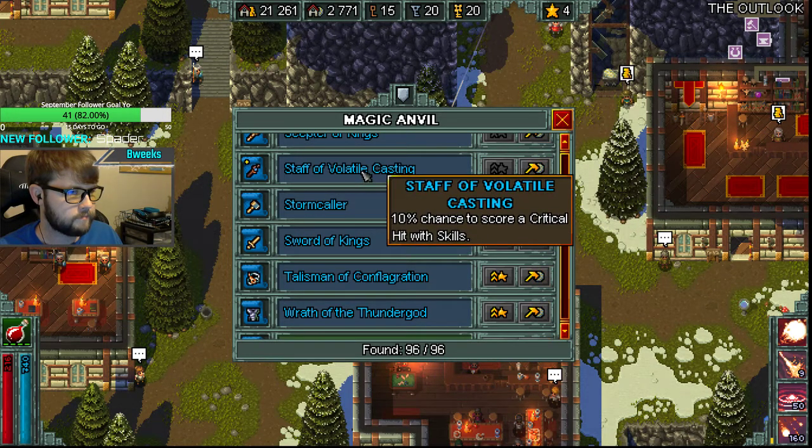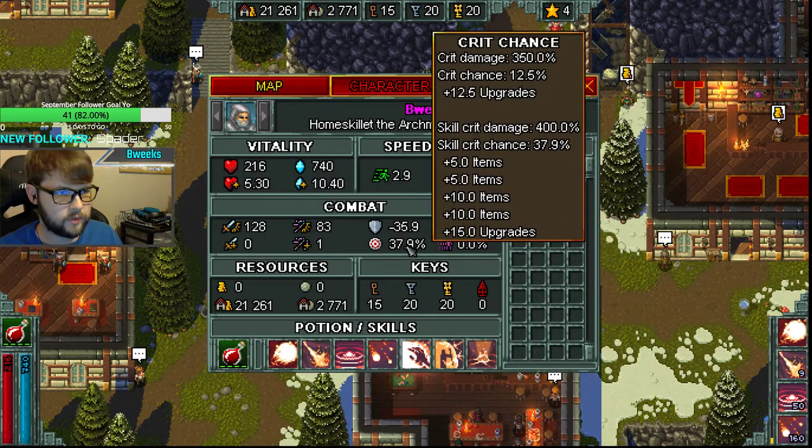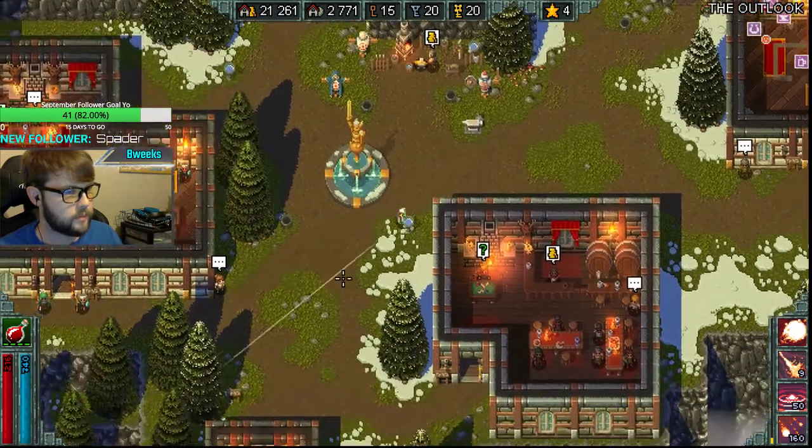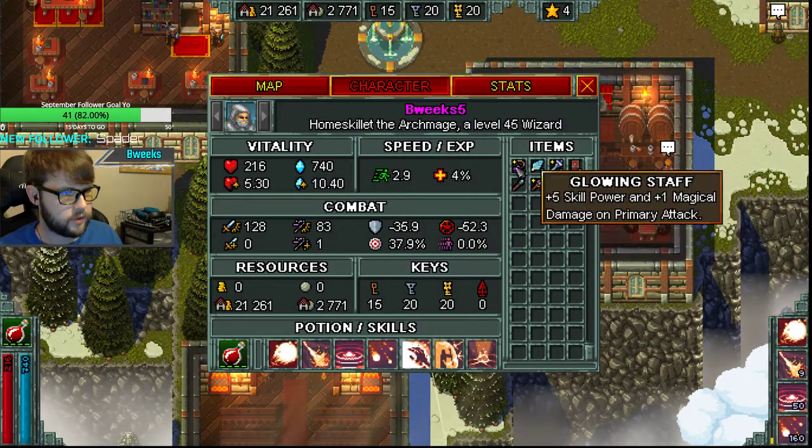We're crafting our Staff of Vottle Casting. It's going to bring our crit up to 37.9% and our skill crit at 400. Nothing crazy happened, so we can roll with these items.